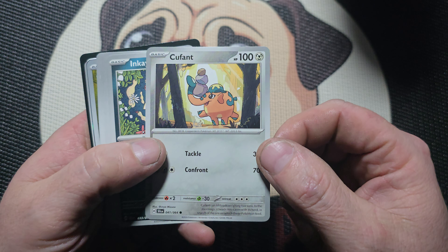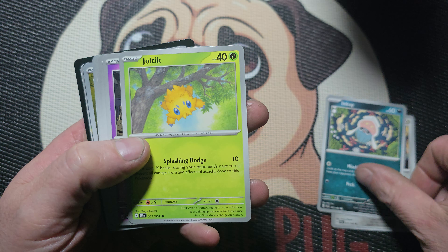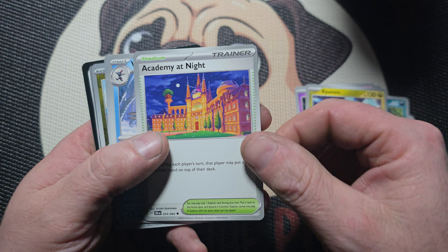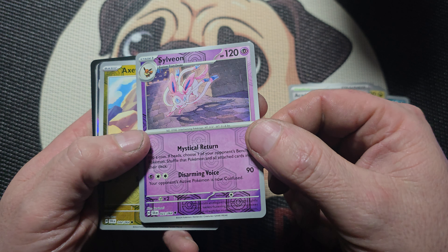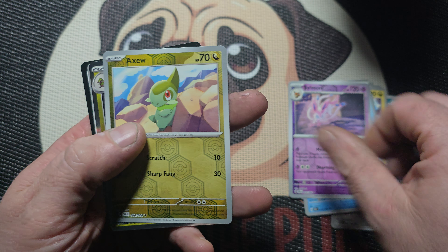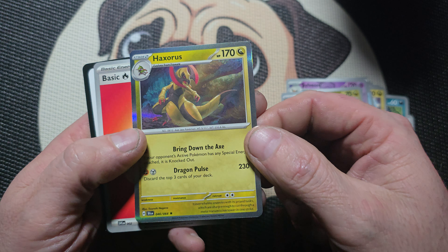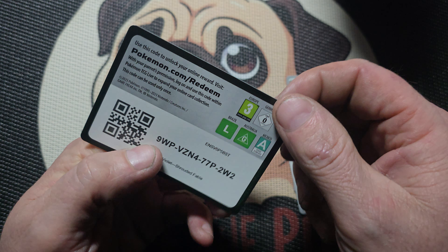We're gonna start with Cufant, Inkay, Joltik, Drowzee, Kyurem, the Academy at Night, then we got Weevile, then I got our Reverse Holo of Sylveon, Reverse Holo of Xatu, then we got a Rare of Haxorus, it's another Holo, and we got our Basic Energy and our Code Card.